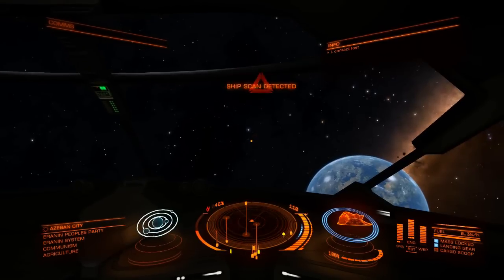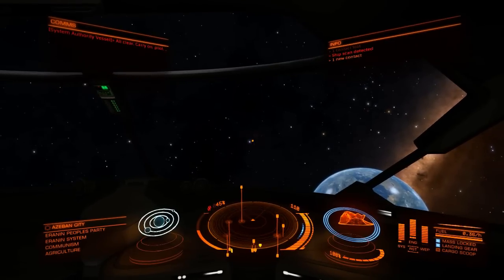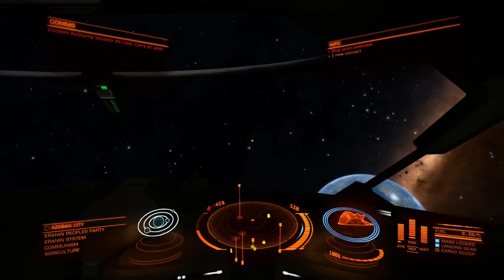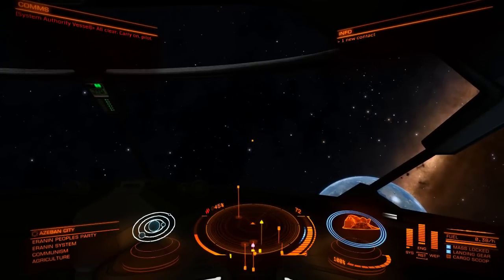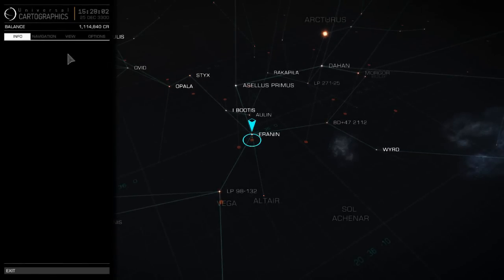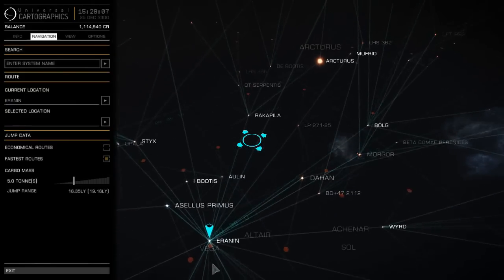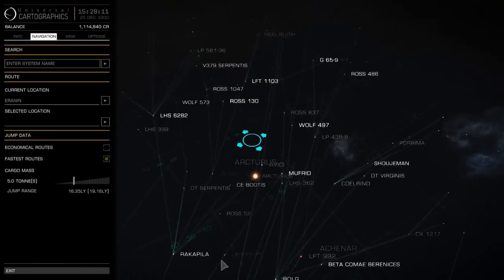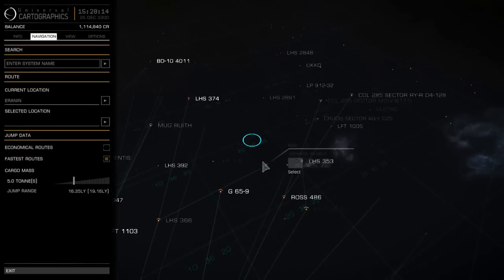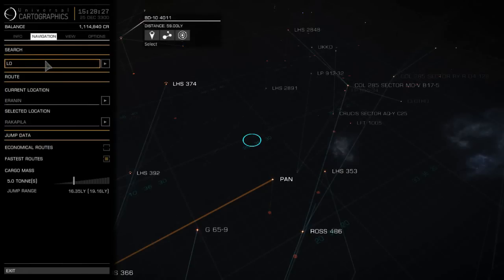Today I'm going to be going to a place called Leasty which has a station called George Lucas. At this station it actually sells two rare items, which is a great thing — most stations don't usually sell rare items, and you might come across one that sells one, but it's not too often you come across one that sells two. So right now we're at Eridan and I'm going to be marking out the fastest route. Pan is usually a midway point that I will mark off to, and once we get to Pan I'll then mark off Leasty.